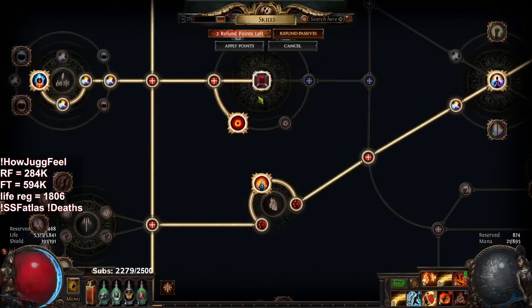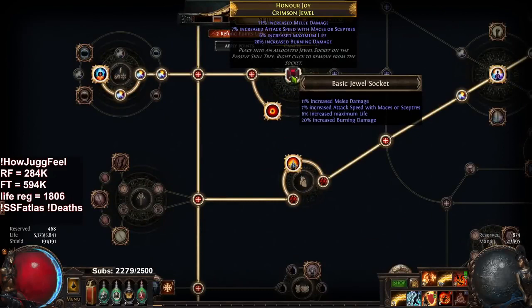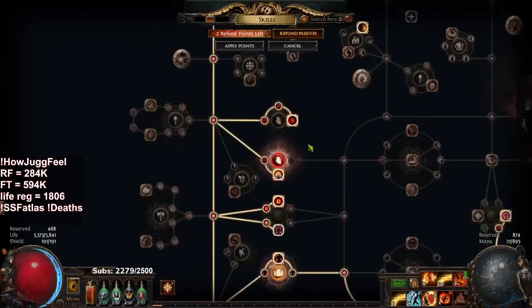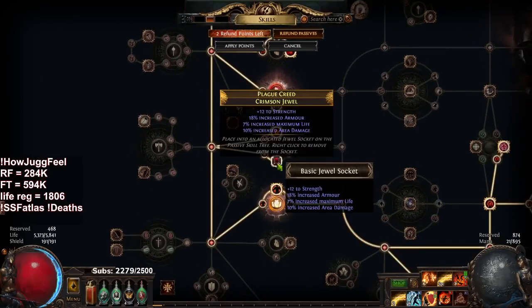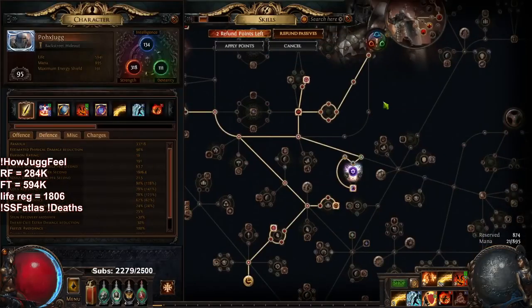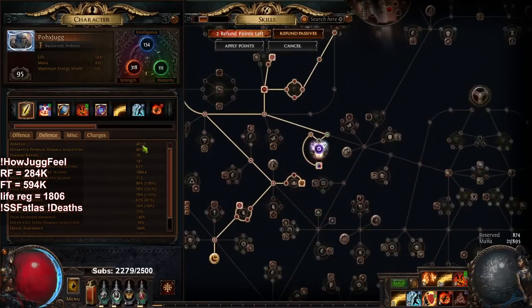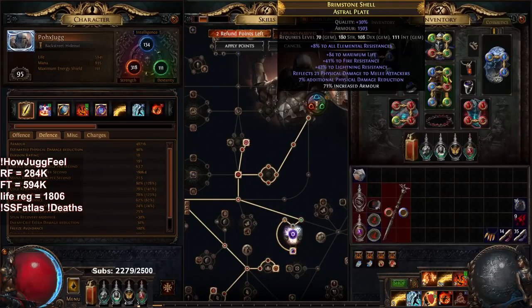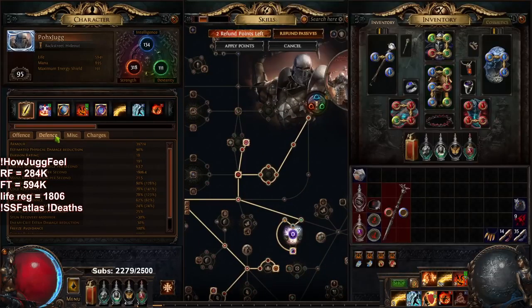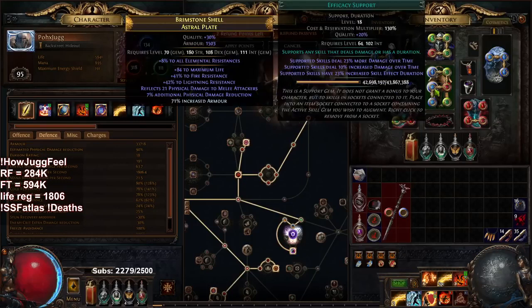I did find a pretty sick jewel. This one has attack speed, max life, and burn damage. This one has strength, armor, life, and area damage — armor is really good for jug. I only have like 33k armor which is really bad — last league I had like 50k. I honestly want like double or triple this armor. Another option is straight up getting a Brass Dome — the chances of me getting something better than a Brass Dome in SSF is pretty unlikely, so Brass Dome would be incredible.